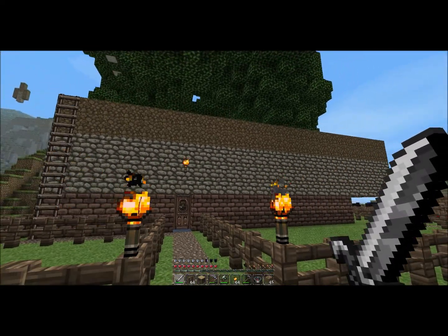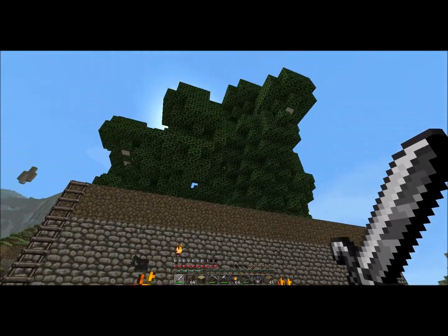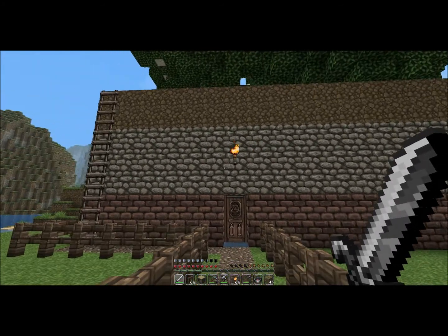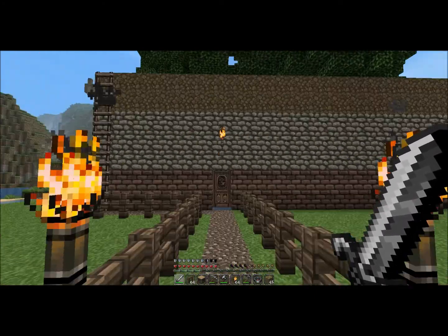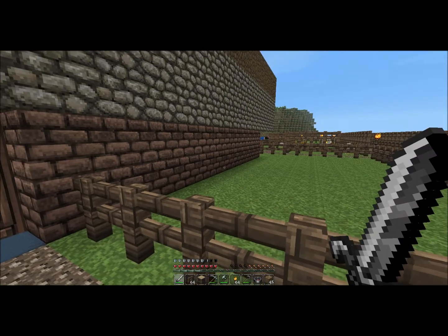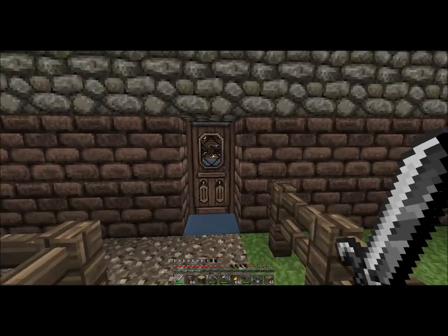I have this layered in three different materials. Dirt on the top so I can grow my trees to harvest wood. Cobblestone in the middle — you'll see that floor. It's three stories, essentially. The bottom is brick, which I feel is better cosmetically.